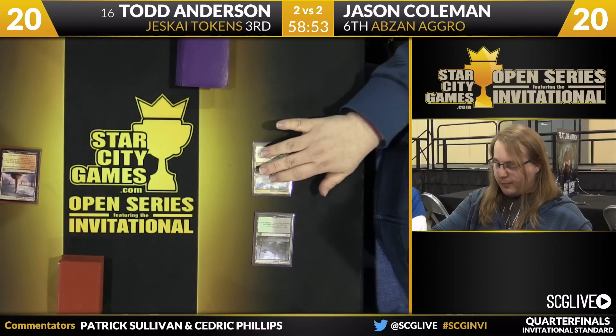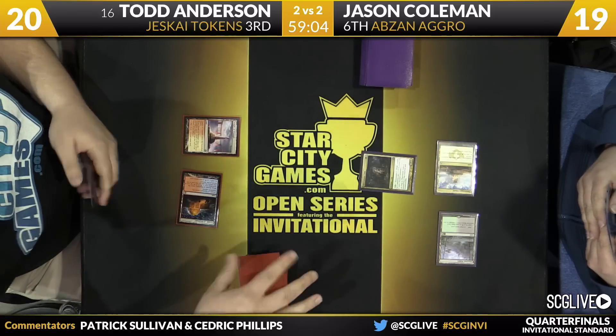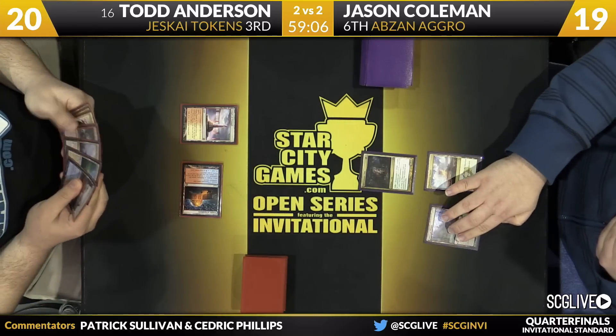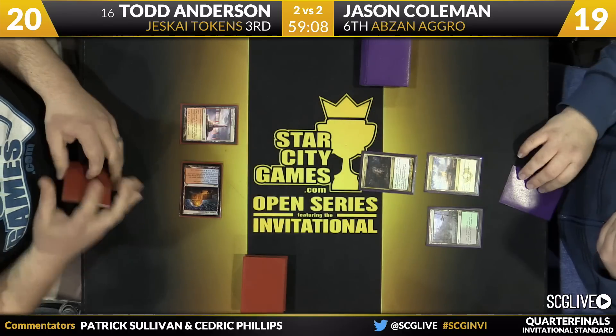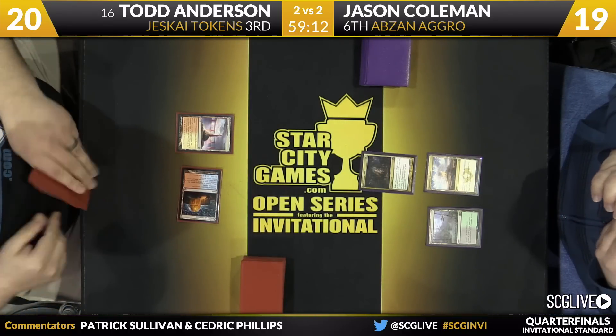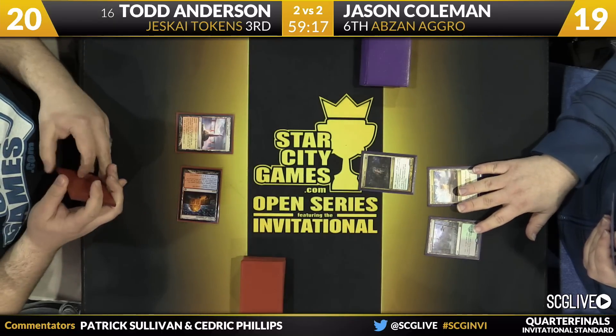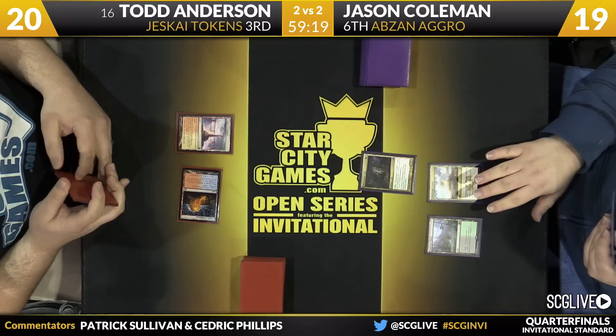Coleman with the Mana Confluence — predictably taking one damage from that to play a Fleecemane Lion. This is the first big test of the game: if Todd can kill this, great. If not, and it looks like the answer is going to be not — if Jason can follow up with a three-drop here, Todd might just stumble a little bit too much. Temple of Epiphany there for Anderson. The first two, sometimes three turns for Jeskai Tokens can be really harrowing, especially against opponents putting on pressure. There goes Fleecemane Lion.